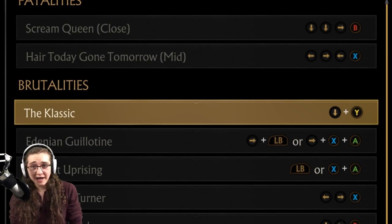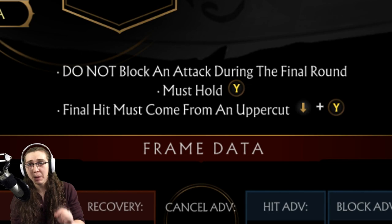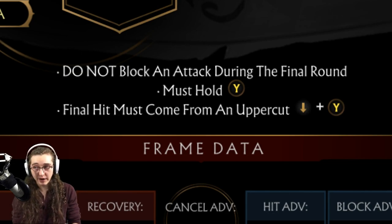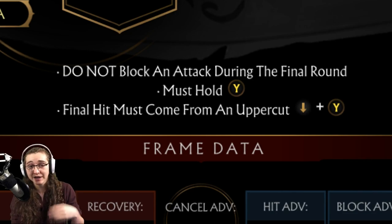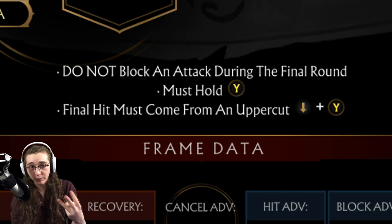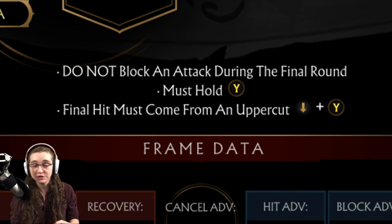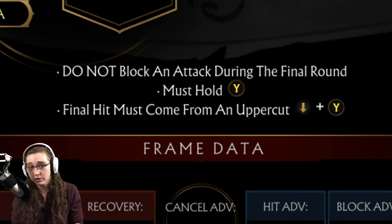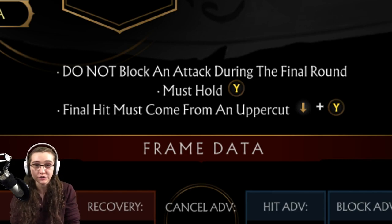Alrighty folks, so the classic. In order to perform this one, you have to make sure that you do not block an attack during the final round. The final round is the round you are going to be victorious on, so that can be either round 2 or 3 - it does not strictly have to be round 3. When you go to finish your opponent, make sure that you finish them with an uppercut, which is either going to be down Y or down triangle, and make sure to hold either Y or triangle during that uppercut.